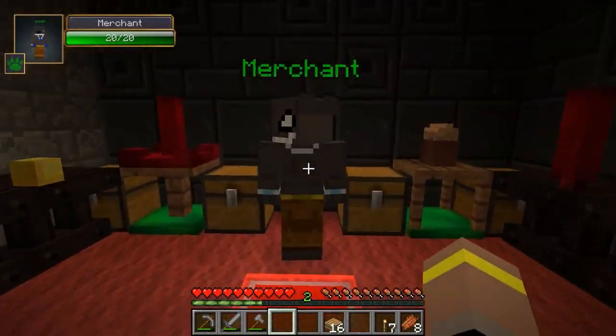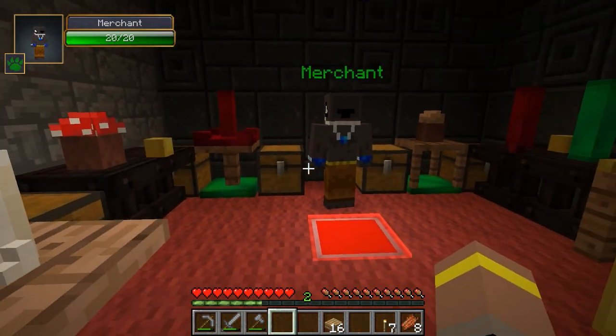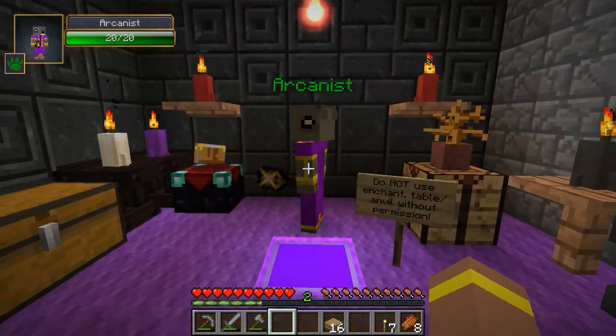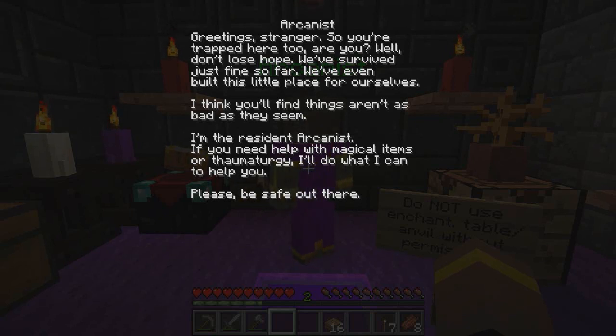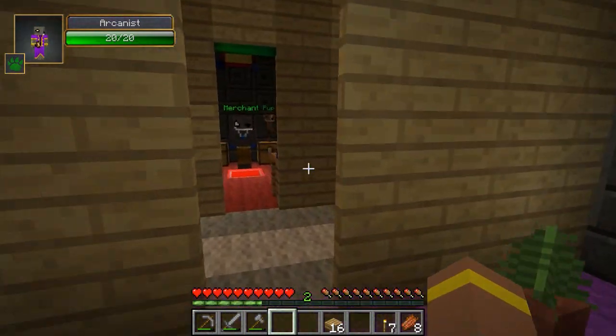'You really should talk to the gnoll boss, he's sort of in charge around here.' We have the merchant — 'New face, have things, want things, come look, many things here, you buy, you sell, you come here, always welcome.' He's a very simple guy, the merchant, very simple. And the arcanist — 'Greeting stranger, so you're trapped here too are you? Well don't lose hope, we've survived just fine so far. I'm the resident arcanist, if you need help with magical items or pharmaturgy I'll do what I can to help you. Please be safe out there.' He seems like a nice guy.